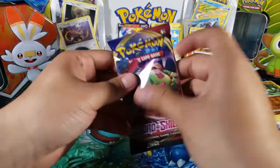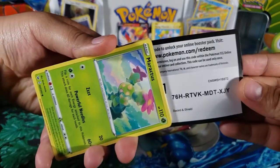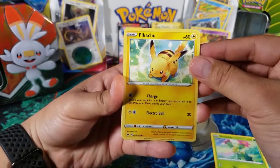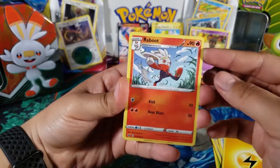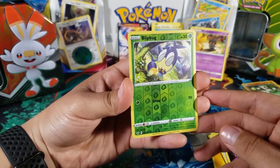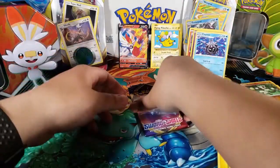Maybe all the pulls are in the Sword and Shield packs. Let's see if we can get a V card. Here we go — we got Maractus in the front. Enjoy that code. We got: Maractus, Pikachu, Galarian Meowth, Sizzlipede, Wooloo, Lightning Energy, Raboot — that's cool because we got Cinderace V and this is a Scorbunny tin. Aurora Energy, Blipbug for the reverse. For the rare we have Cloyster — just a regular rare.